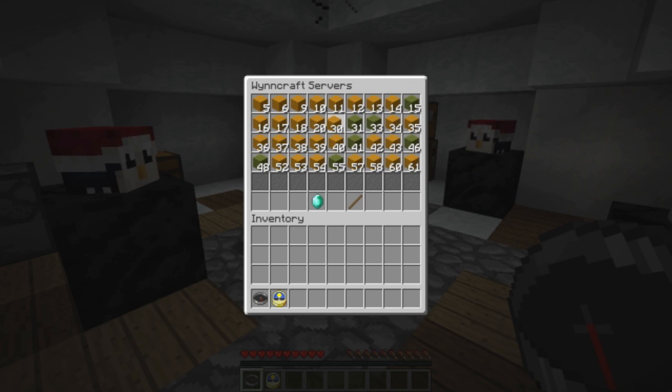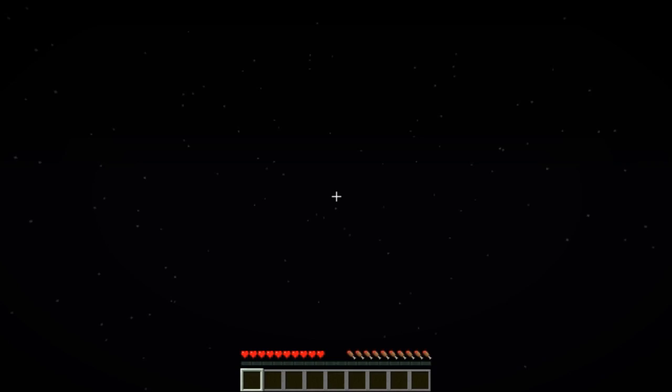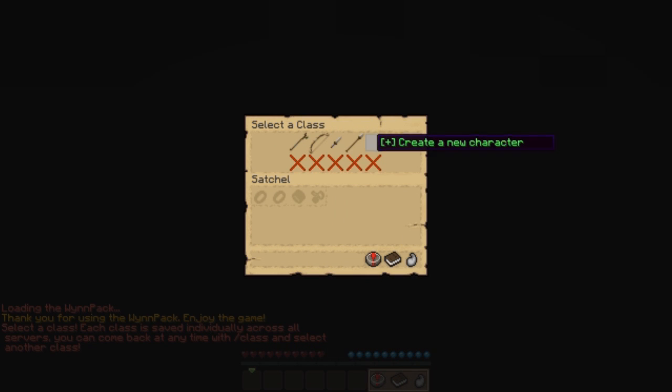So you just go and join the world, and we're gonna have to do something when the choose-a-class screen shows up. It might be taking a little bit because I am uploading — I apologize for that. I don't have a whole lot of time to record as of late.